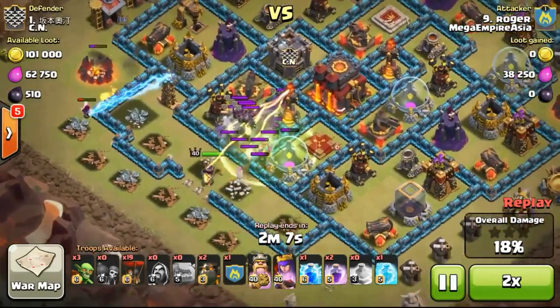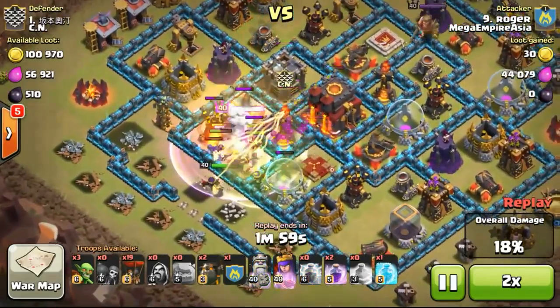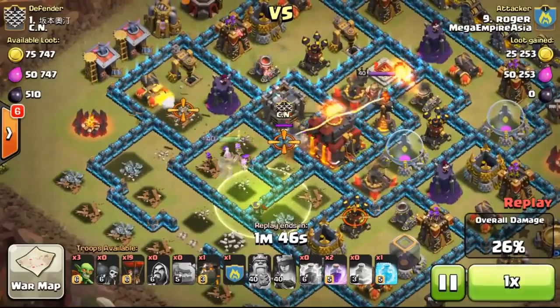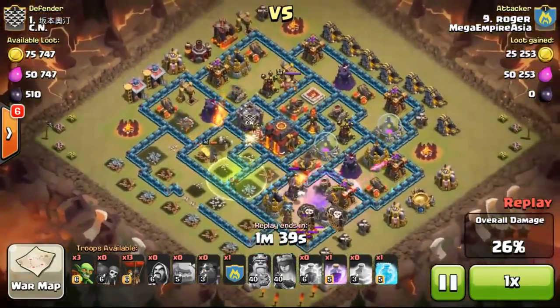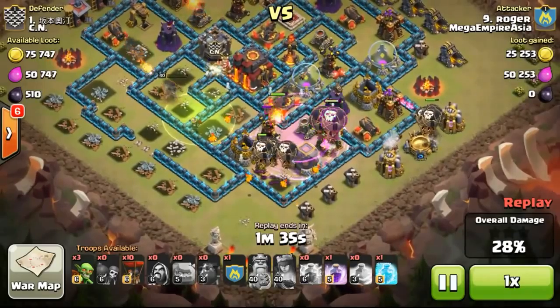At the same time, luring out the troops from the clan castle, dropping his lightning spell at a very nicely placed spot, taking out the skeletons and also the witches. Now he's just using the heroes to take out some of the structures. At this point, the queen has targeted the wall which isn't a good thing — I thought maybe she could go for the wizard tower, which would be a much better thing for Roger.